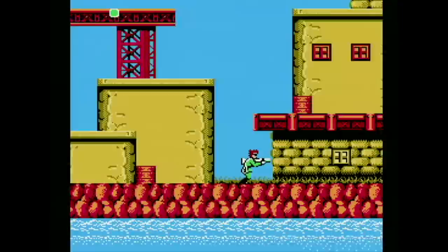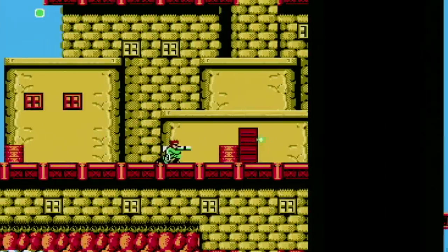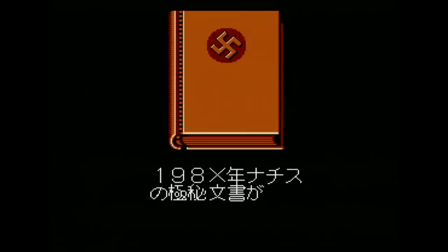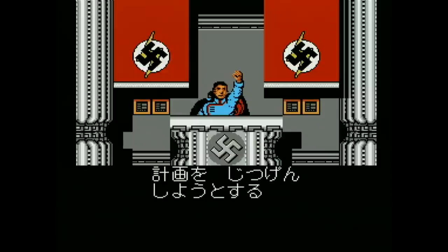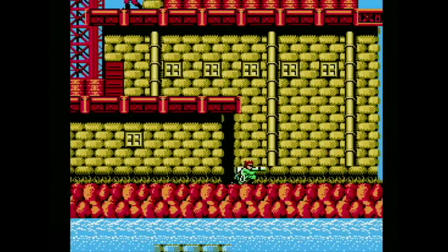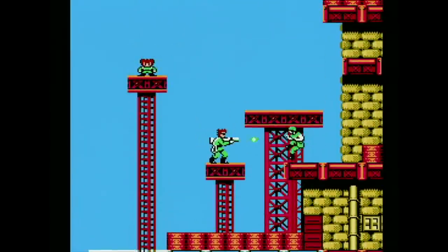Bionic Commando on the NES is a good example of a company thinking they know what's best for you. Overall the game is very similar between versions, though the Japanese version seems a bit harder as there are more enemies. The difference I'm trying to show is this: internationally we know the game as Bionic Commando, but in Japan it's called Hitler no Fukatsu. The Japanese version has swastikas all over the place and for good reason — you're trying to rescue a soldier from the Nazis. The international version has no signs of swastikas anywhere, even though the US instruction manual hints it's the Nazis you're up against.